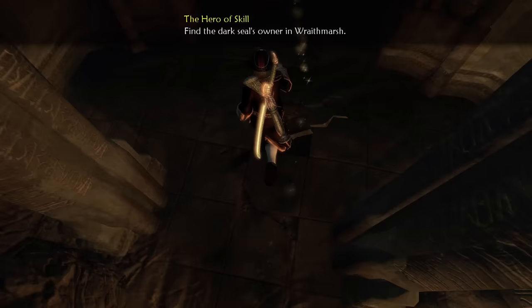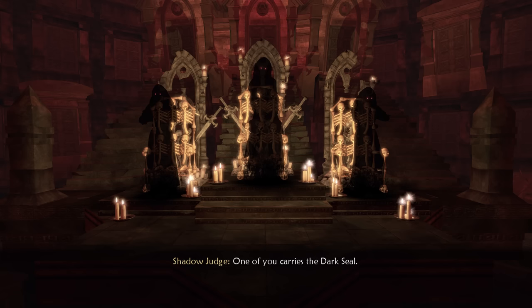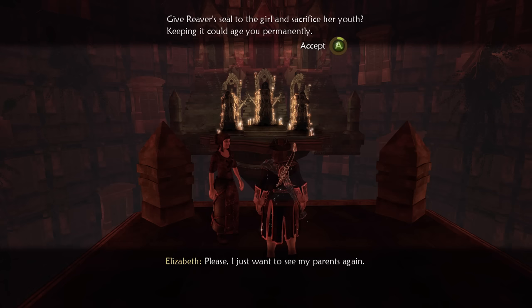Once the apparitions are dealt with I jump into a spooky hole where I am greeted by the Shadow Men. They have a request: give up my youth for Reaver, or hand the Dark Seal to the woman next to me and have her turned into a bag of wrinkles instead. I did not spend all this time fighting through the game without levelling up to have my hero succumb to natural causes, so I slip the Dark Seal in her pocket and emerge from the cave looking as handsome as ever.